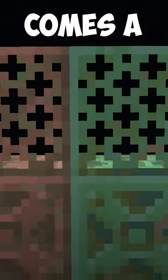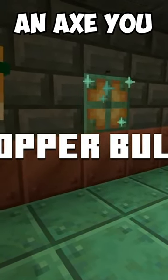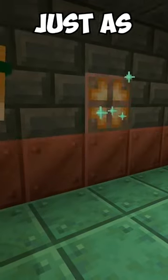The latest snapshot is here, and with it comes a bunch of new copper and tuff blocks to build with. The standout being the new copper bulb, which gets dimmer the more it rusts. Fortunately, if you have an axe, you can scrape the rust off, making it just as bright as before.